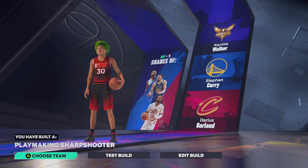For the playmaking, we're going to go with a 91 speed with ball to get that Hall of Fame lightning launch. We're also going to go with a 94 ball handle so we get all of Steph Curry's sigs as well as handles for days on Hall of Fame. And an 87 pass accuracy so we can get some really good passing styles as well as gold dimer.